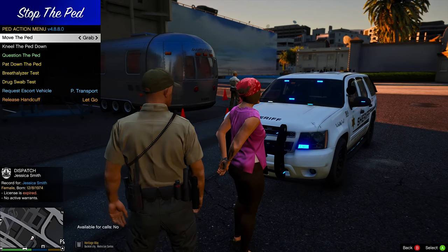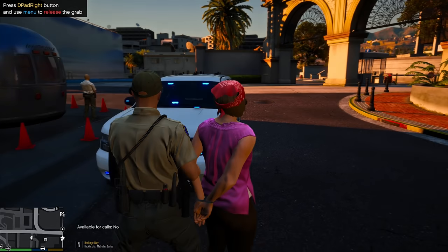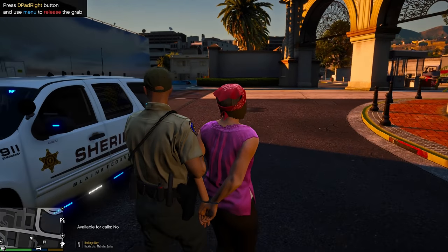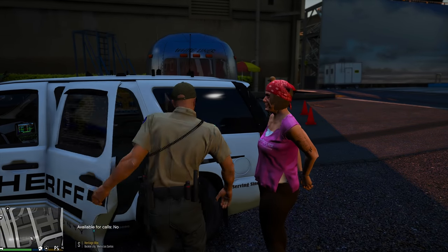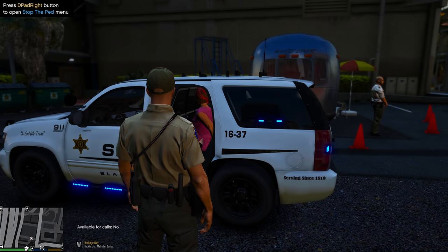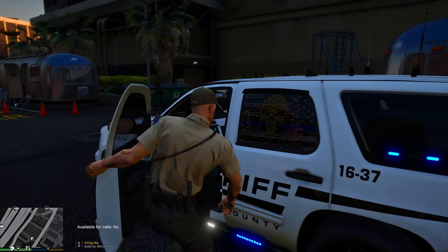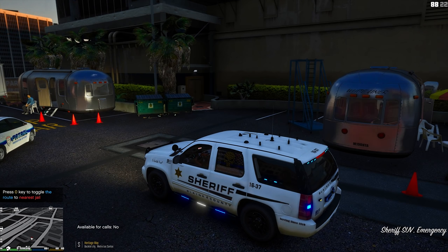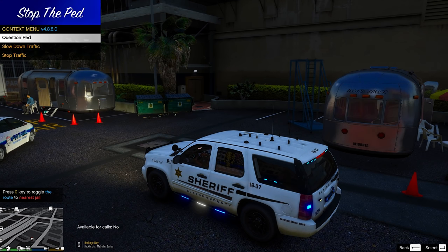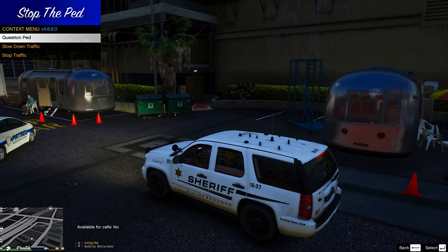Her license is expired but no active warrants. Alright, Jessica, let's walk over here and have a seat in the back of my truck. Just stand right there by the rear bumper for me — go ahead and have a seat. Somebody said in the comments of the last video that if you push the G key you can ask some questions on the vehicle. We'll just turn off the lights — we don't need those for now. So let's question her while we do this.